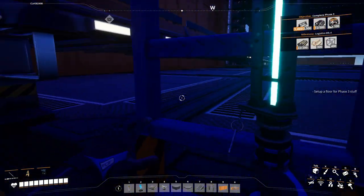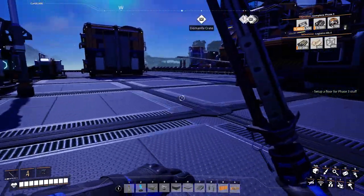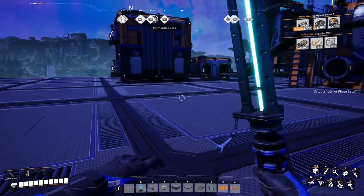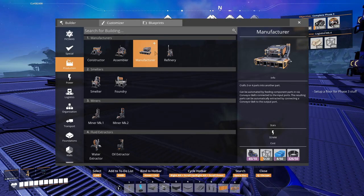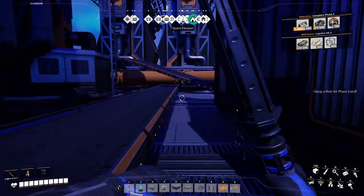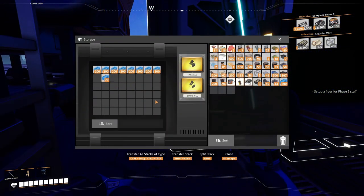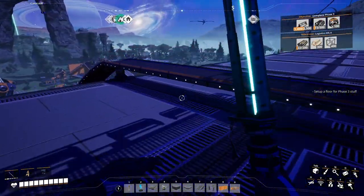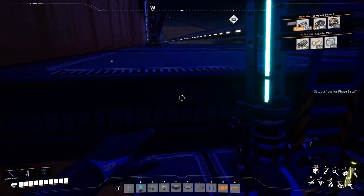Now let's go up to the next floor. Let's see where we sent it to. Next one is the next manufacturer — it's going to be right here. We need plastic and we need frames. Let's grab some plastic from over here. I believe this one is plastic — yep. And then we need the frames.